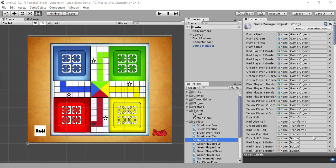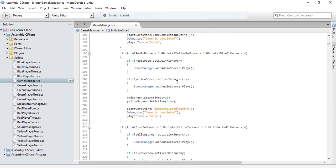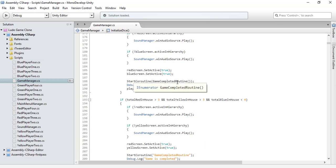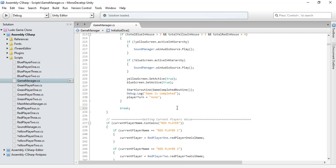Hi guys, Shazegh Afridi from Gamelogix, and this is part four of our tutorial series on how to make a Ludo game in Unity. A few things are left to complete our game — not a lot of things — and I need to write the code for how to win the game if you are playing a four-player game. This is the only thing left; our game is almost complete.